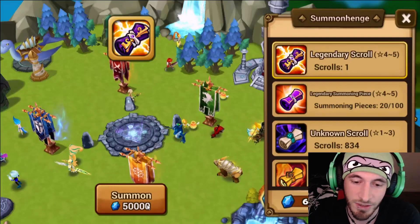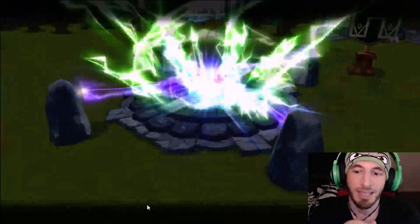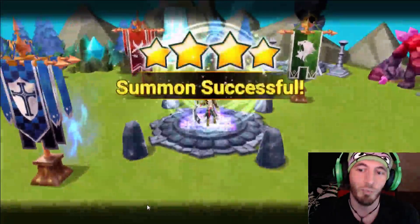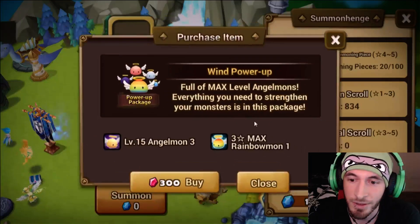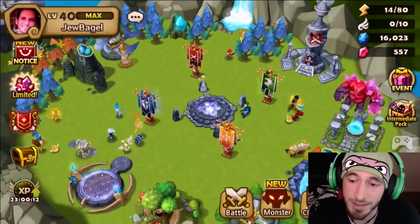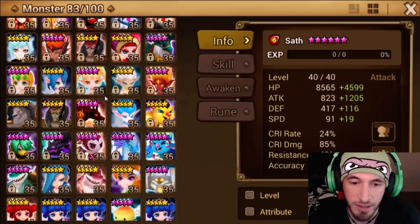Let's end the video with a bang. I was gonna make a 6-star So Hot but instead let's do a legendary scroll pull. Next second — Lucian — oh, Pirate Captain! I'm gonna be... actually this is the mini Zeratu. I'm not even that mad about him. He's probably violent, blade attack, crit damage attack.